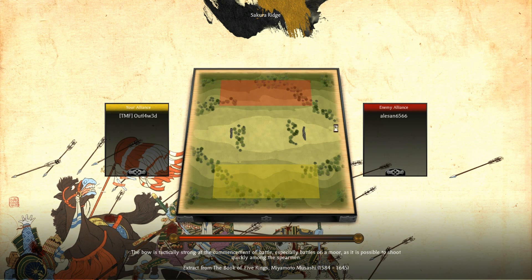Welcome to another battle number 2 for Fall of the Samurai, the standalone expansion pack for Shogun 2 Total War. Today on the Sakura Ridge, unfortunately again not on a new map.